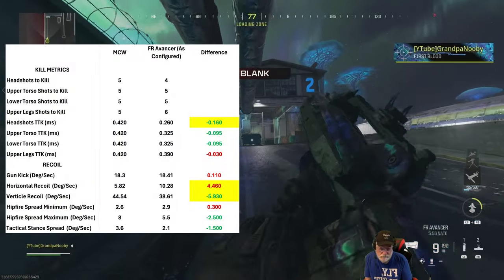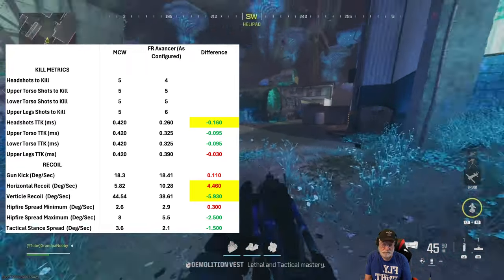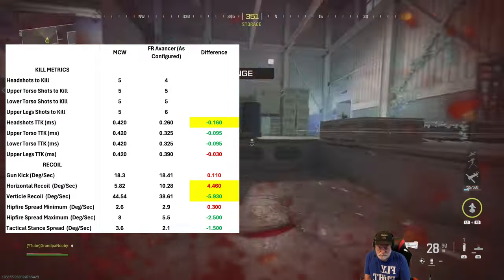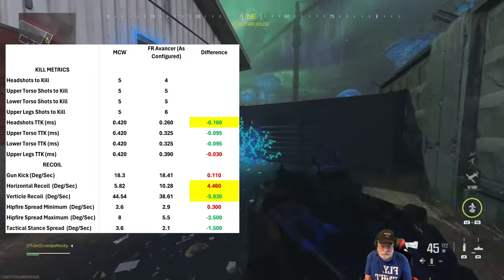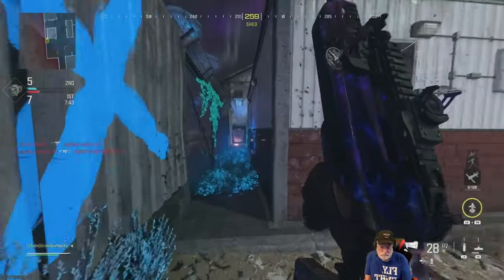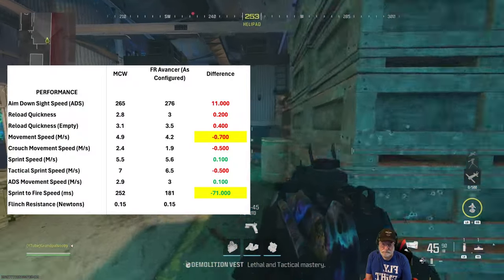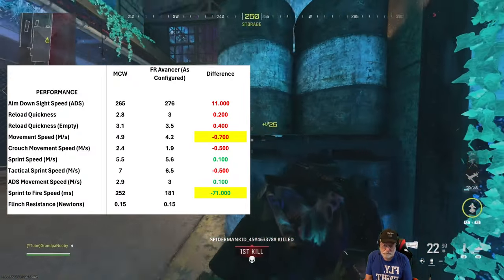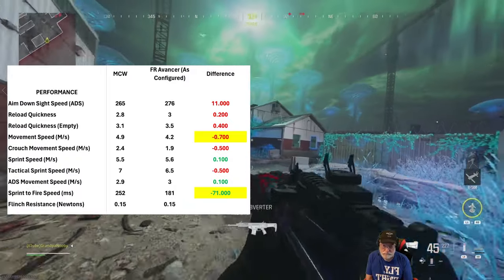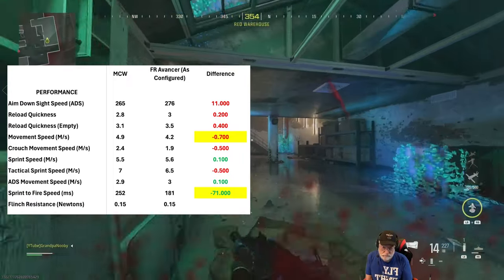Let's look at the kill metrics and recoil. The Advancer beats the MCW in every category — just don't be shooting at the upper legs. But look at the headshots. Oh my word. As far as recoil, about the same. The MCW wins with horizontal recoil, but vertical recoil is won by the Advancer. Looking at performance, it's about the same. Movement speed is significantly better for the MCW, but sprint-to-fire speed — that's what Grandpa cares about, how fast can you get that weapon up and shooting — the Advancer wins big time. The rest is pretty close.